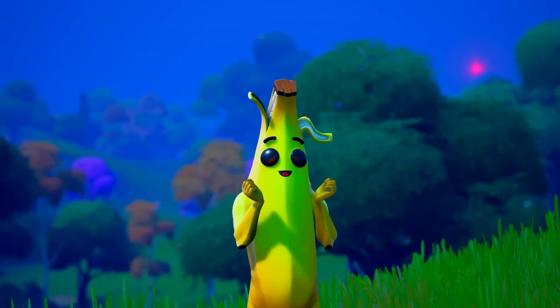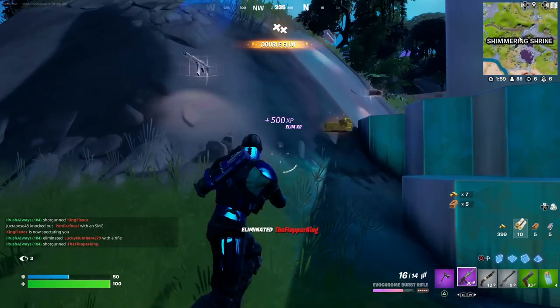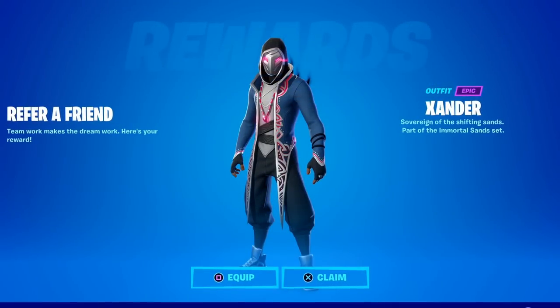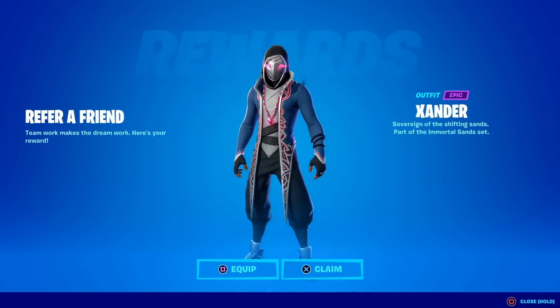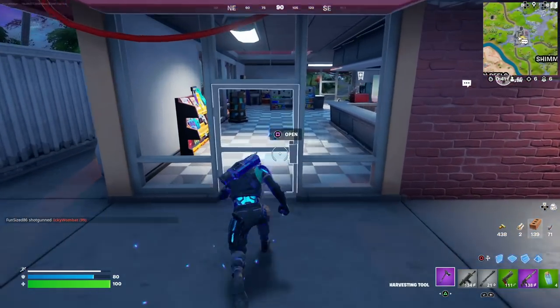I'm curious — let me know down in the comments which skin you prefer: the Order Remnant or the Svenia skin. Also keep in mind that we still have quite a few other free skins you can get in Fortnite right now, such as the Refer-a-Friend 2.0, which is still ongoing and will unlock you the entire Xandar set — which comes with a skin, a backbling, a harvesting tool, and a weapon wrap. Try to work on those challenges if you still can and have a friend to refer.